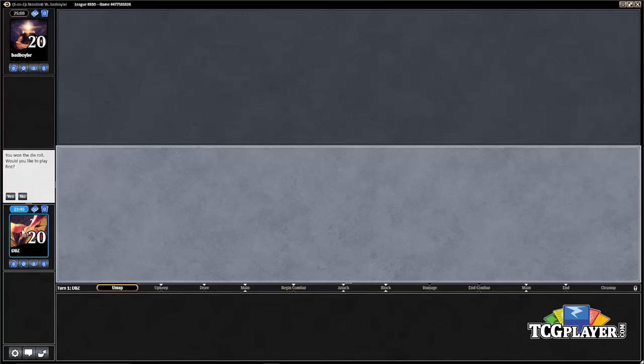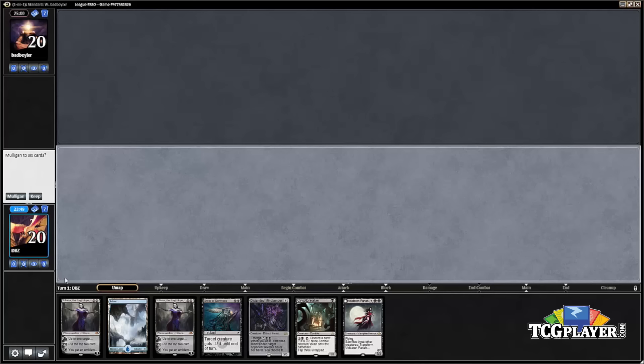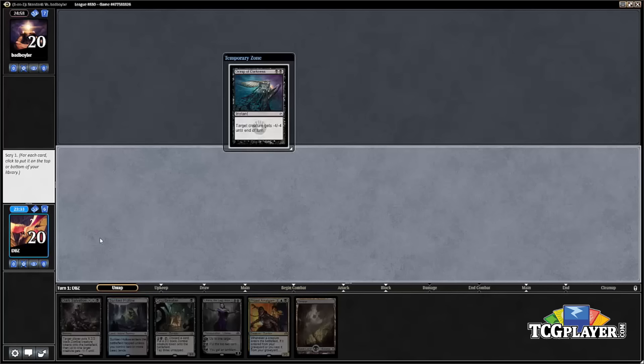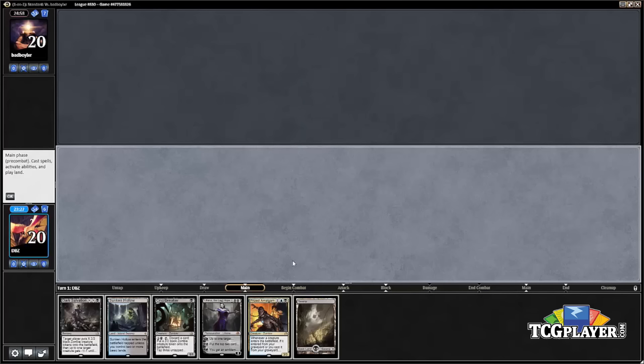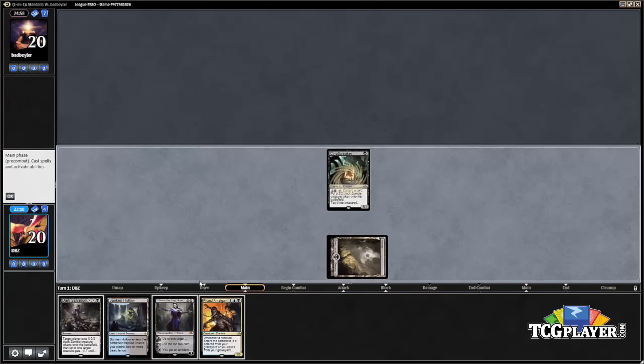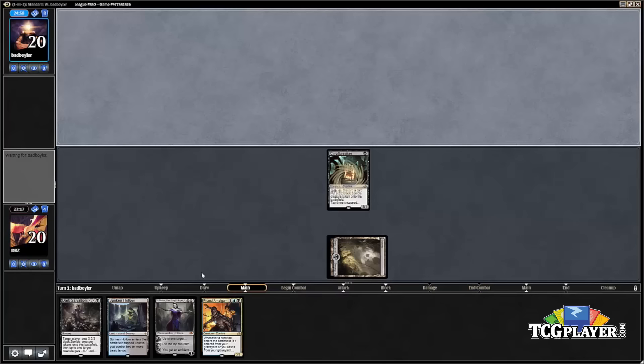We are on the play. We're definitely going to mulligan this — not much of a question with only one island and no swamps. This second hand is a bit better so we'll keep it. We get a scry, which is nice. We're looking for an untapped land, so we'll move the Grasp of Darkness to the bottom of our deck and lead on the Crypt Breaker.